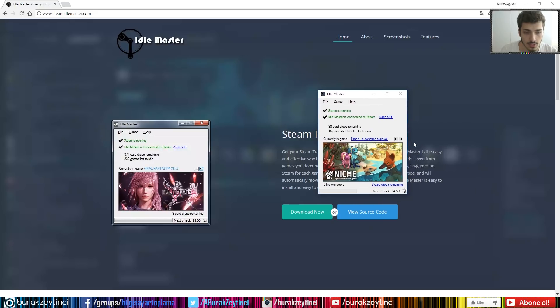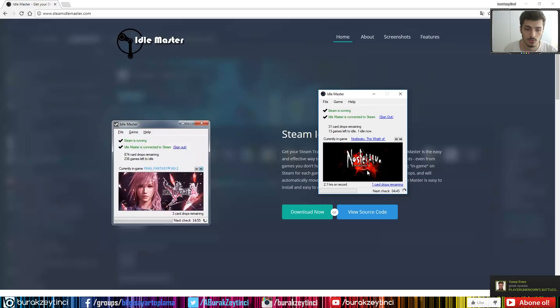Now, what is the fast method? You can just let this program run like this — this game is zero hours, not 2.1 hours yet. If you just let this program running and working, it can drop all of the cards, but we want to drop them faster. So how can we do it?